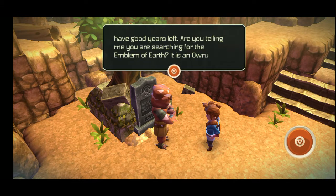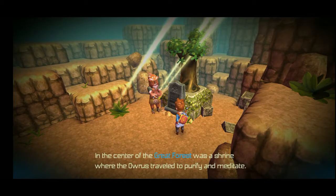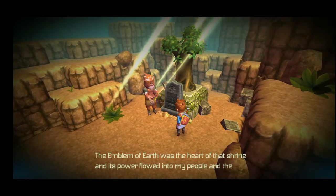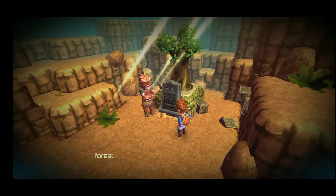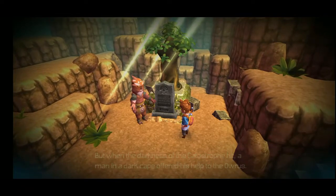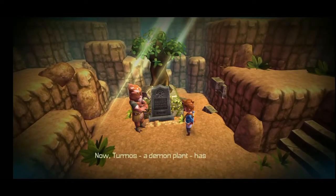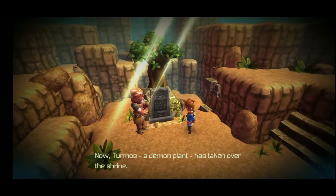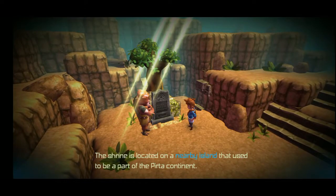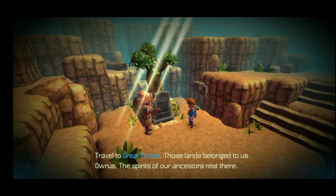Rigger continues: 'Are you searching for the Emblem of Earth? It is an Oru artifact. In the center of the Great Forest was a shrine where the Orus traveled to purify and meditate. The Emblem of Earth was the heart of that shrine, and its power flowed into my people and the forest. But when the darkness of the catastrophe hit, a man in a dark cape offered his help to the Orus. He brought a seed to the shrine, and the seed started to grow violently. Now Termas, a demon plant, has taken over the shrine. The shrine is on a nearby island that used to be part of the Purta continent. Travel to Great Forest — those lands belong to us Orus. The spirits of our ancestors rest there.'